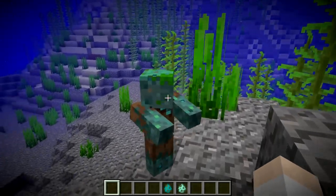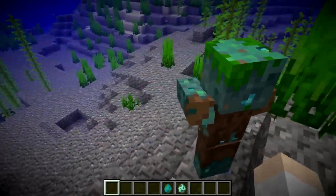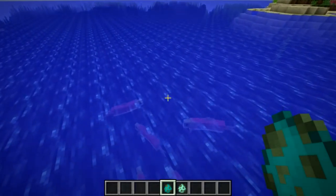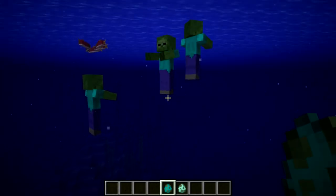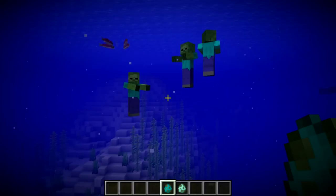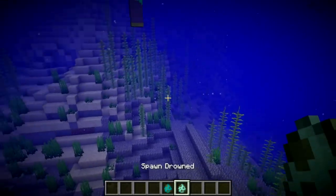In this week's snapshot, we have a new mob called The Drowned. And as you can expect, it's a zombie that has drowned. So you can see here, if I make my way up to the surface and then spawn in a zombie, you'll see that zombies now will make no effort to get out of water, and they'll just slowly sink to the bottom. After a little while, they won't take any damage — they will simply turn into a drowned zombie.